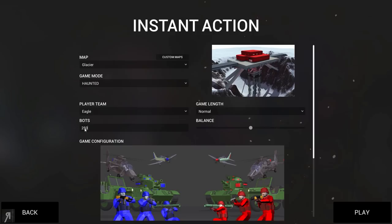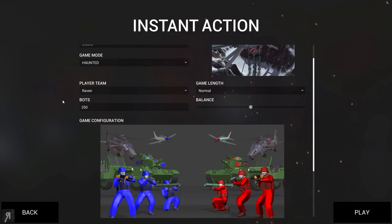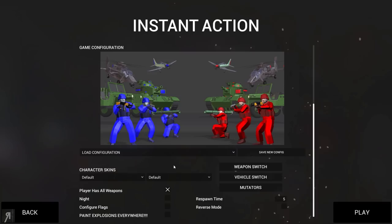Okay so let's have 250 bots - I have no idea whether my PC can handle that. Let's just have a normal game length and I'm going to play on Raven Team. You can change a variety of other things. Also bear in mind there are vehicles - oh yes the vehicles are available - and you have your respawn time. Gonna put respawn time on five seconds, I think that's perfectly fine.